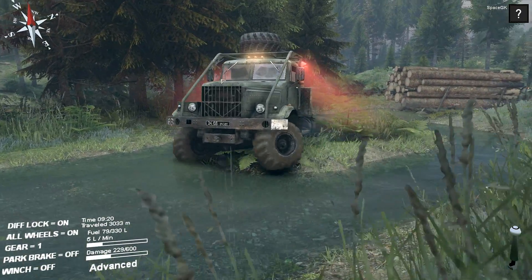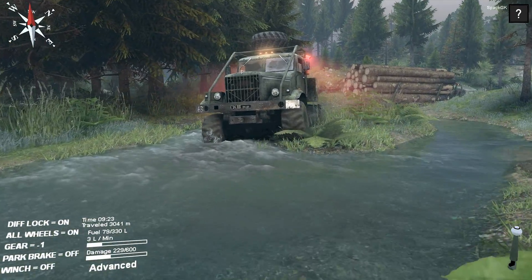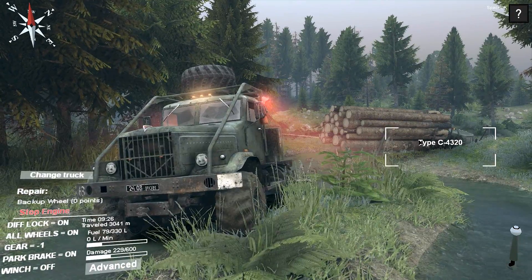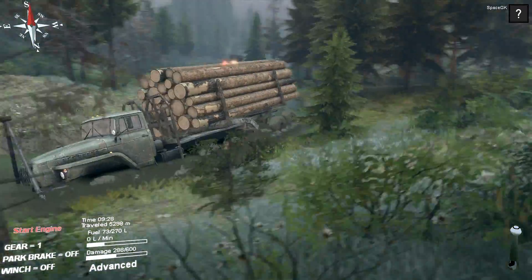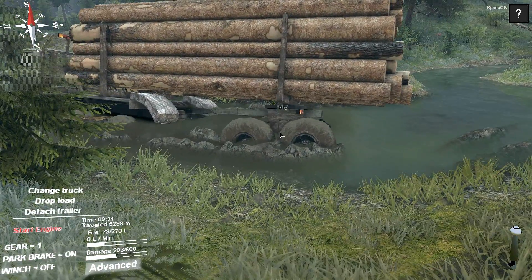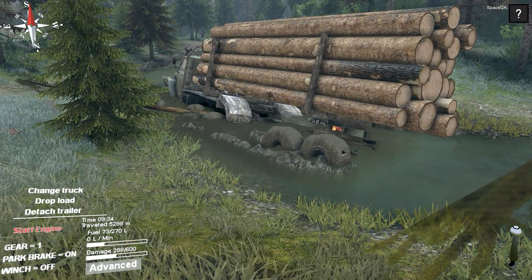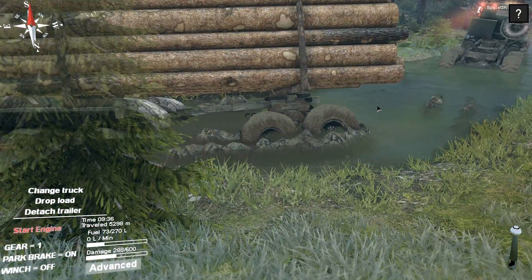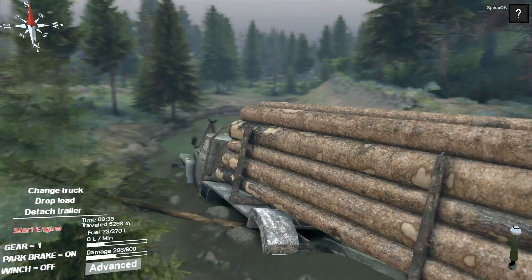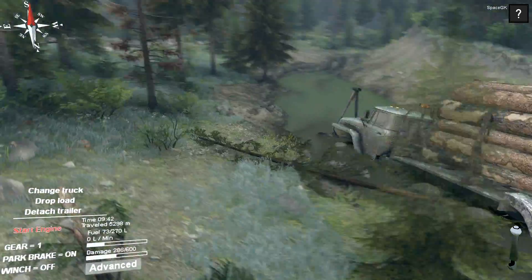Let's change trucks — now we need to get this thing out of the mud, obviously. I could drop a load, but this is actually working relatively well so far. I don't see any winch points — why don't I see a winch point on the truck? That's interesting.